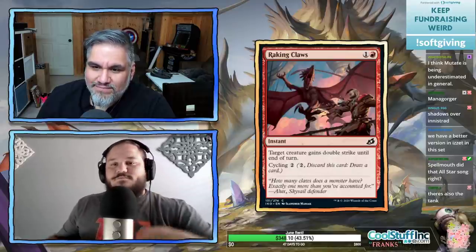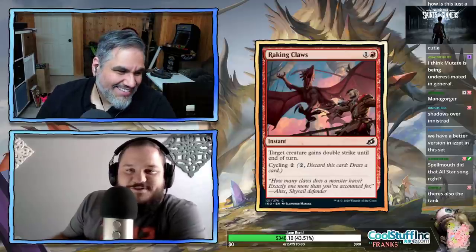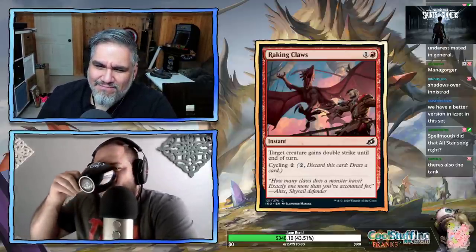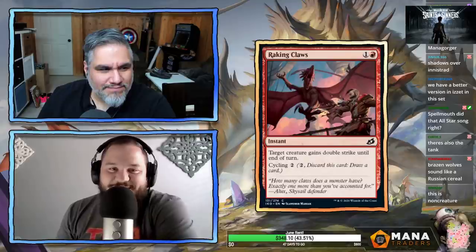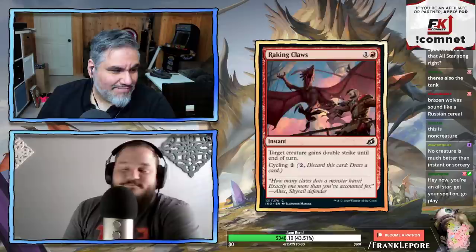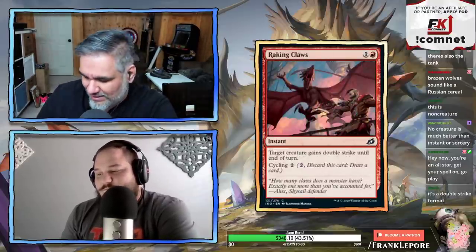Raking Claws — target creature gains double strike until end of turn, and it has cycling. It's kind of a better answer than the dinosaur because you can cycle it, but it doesn't give trample. Not going on the list.